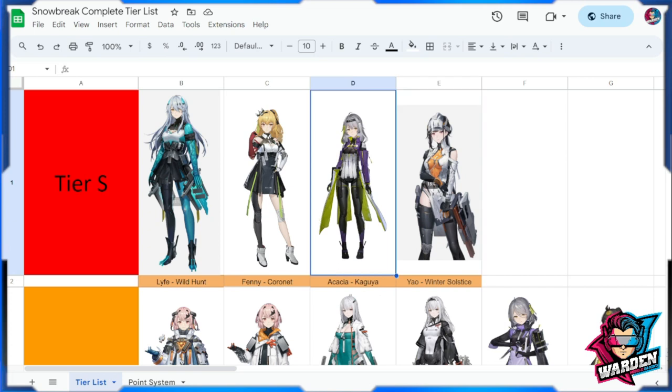Next is Akasha Kaguya — one of the best supports for element resistance down and crowd control, and probably the best overall support we have. I find myself using her in almost all of my main DPS setups because lowering resistance for any skill type is a must. She also has great survival built into her standard skill with fidget spinners rolling around her, and she's very good at crowd control and can serve as sub-DPS in a pinch.